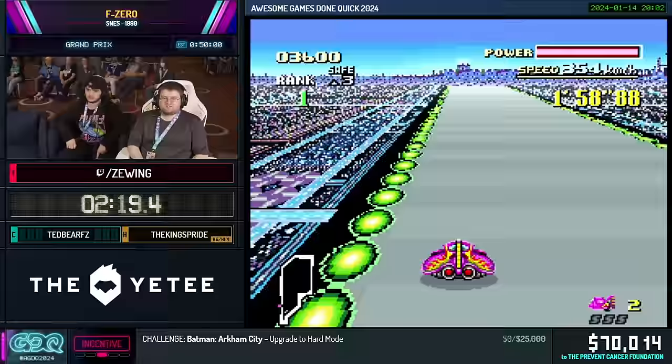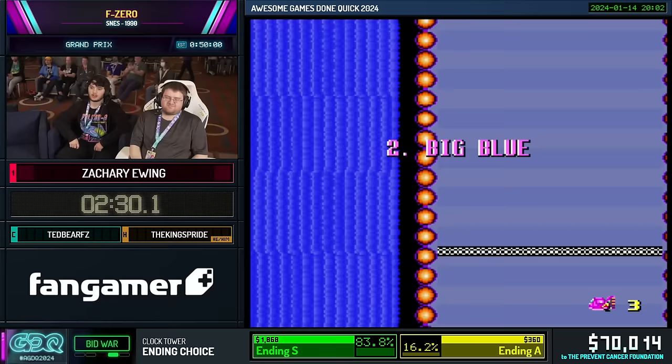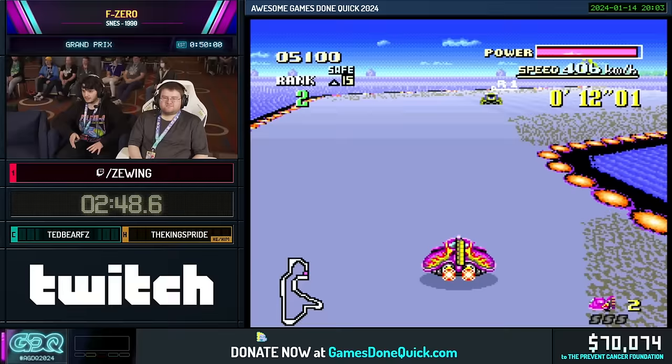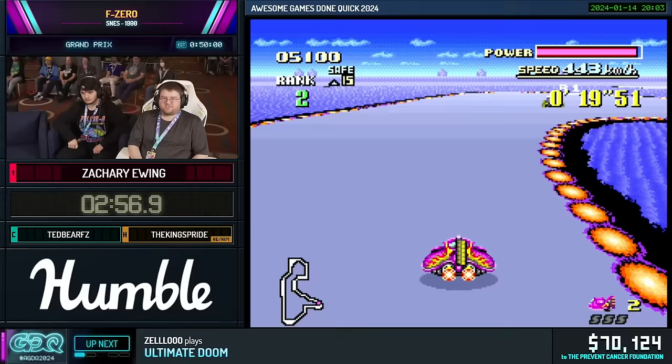Right here he's going to slow down and get second place. That's actually the optimal thing to do in a full cup run. When you finish a race, an animation plays depending on your placement, and the first place animation is much longer than second or third. So it's beneficial to slow down and cross the finish line in second or third place — preferably second. Any time loss from slowing down is negated by the shorter animation — roughly half a second to one second saved.